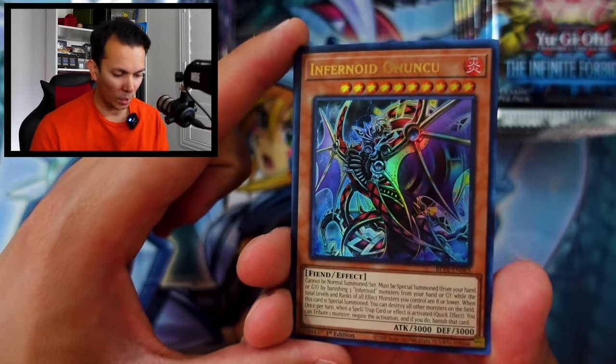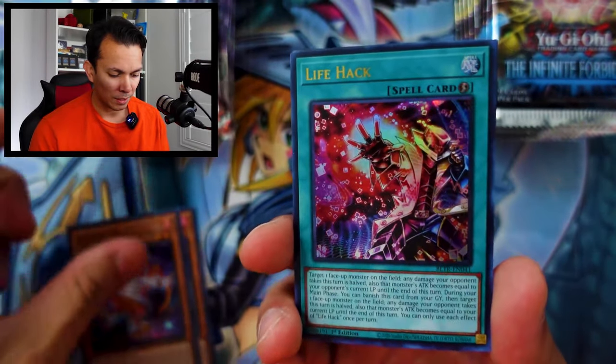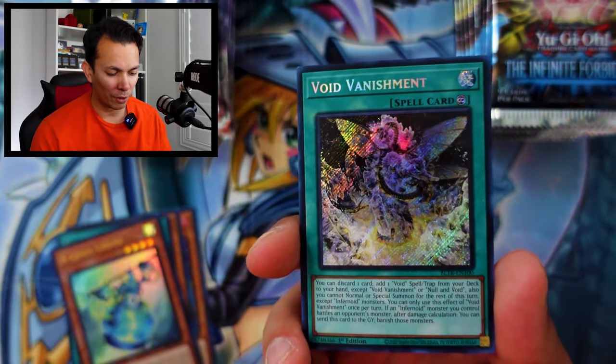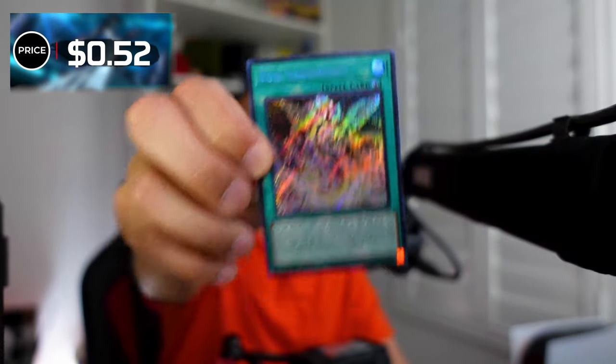Starting with Battles of Legends: Terminal Revenge. Pack one opens with Infernoid Onuchu, Sprite Red, the Life Hack, Gen X Ally Axle, and the secret rare Void Vanishment. Let's price this — the Void doesn't even break a dollar; it's only 52 cents. No points. No points. I'll try to put a handicap on Battles of Legends, but a few people didn't like that, and honestly I don't think it needs it.